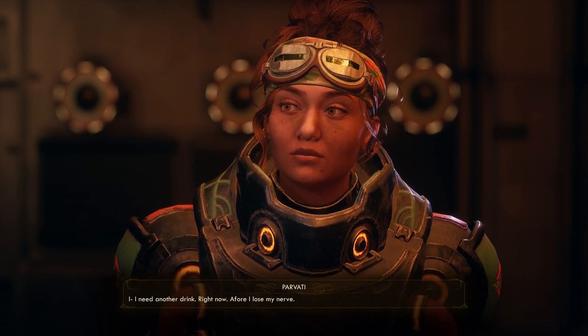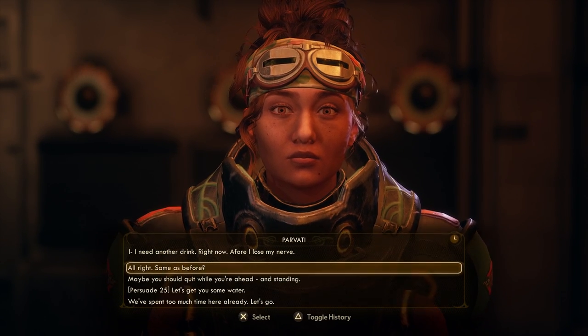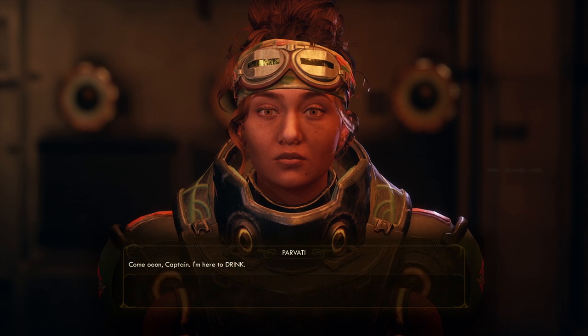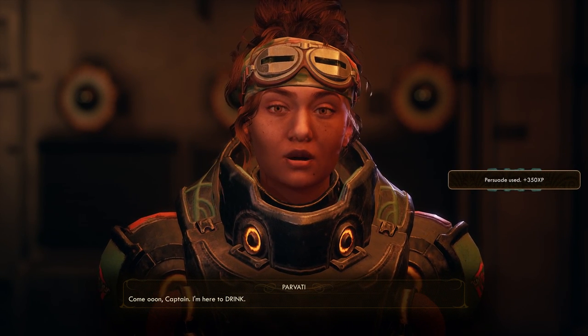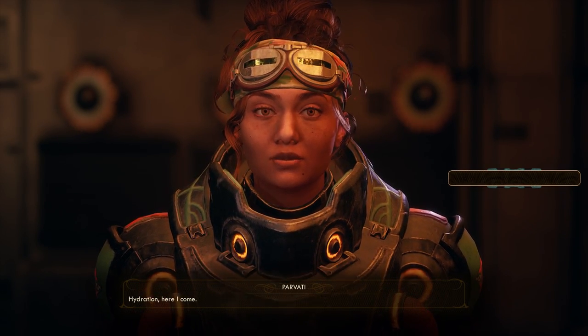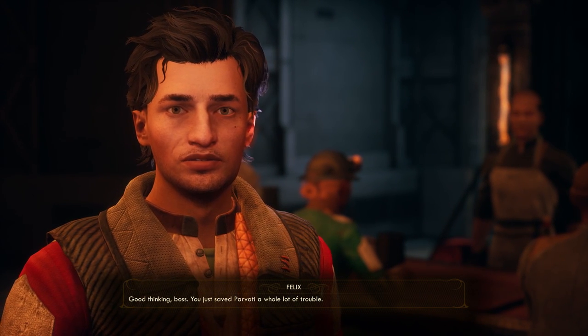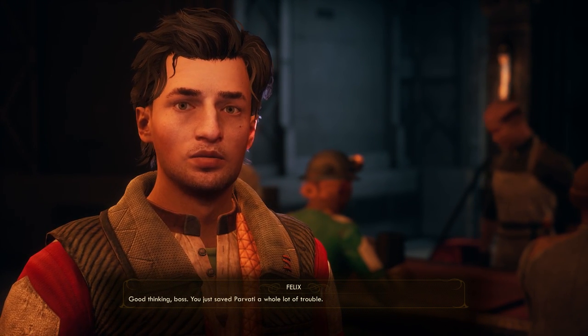I need another drink right now, before I lose my nose. Parvati, I'm afraid we're gonna lose you here. Let's get you some water. Come on, Captain — I'm here to drink. Water. Okay, maybe you're right. Or juice. You got juice? Good thinking, boss. You just saved Parvati a whole lot of trouble.